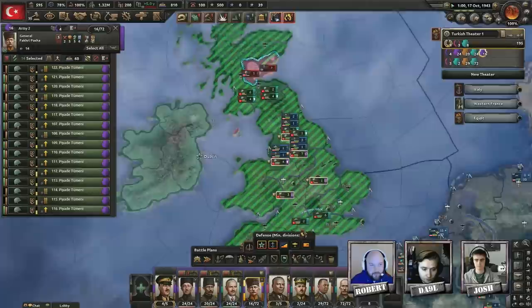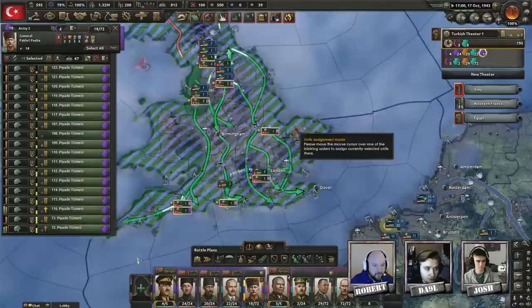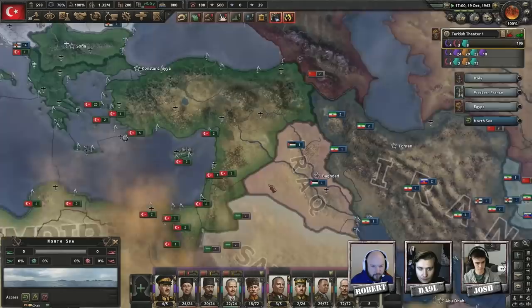Let's take two divisions from here, assign them right there — now you should be able to protect the British Isles. I can't justify war in about 30 days. My guys need to strategic redeploy to the front line. I'm going to sort my armies out — I'm a bit disorganized currently. We can attack the Soviets from one or two places in the south and their main front line.